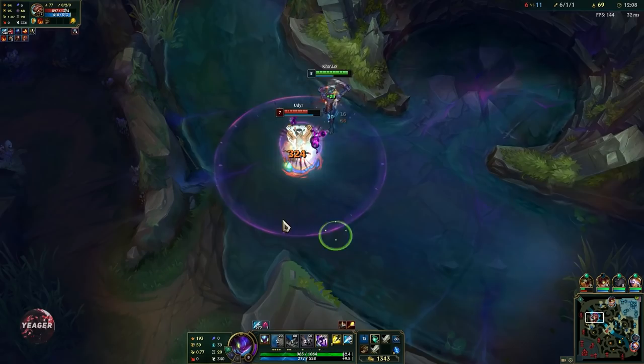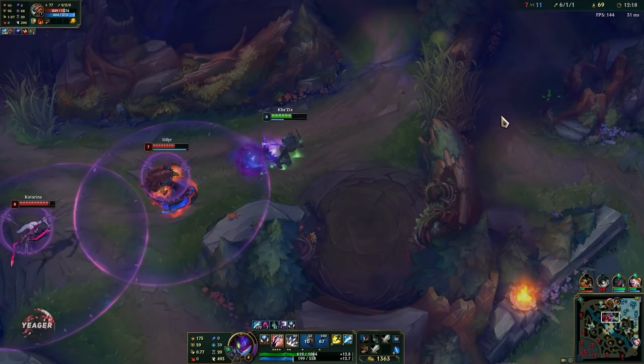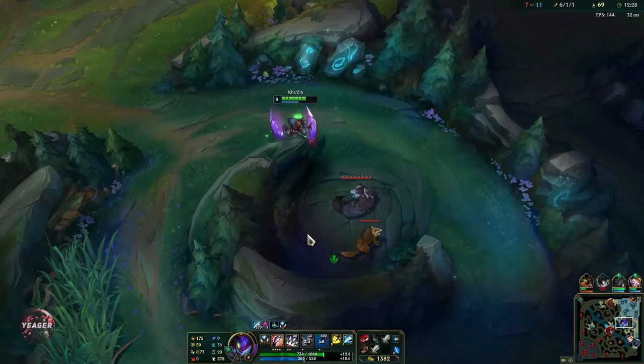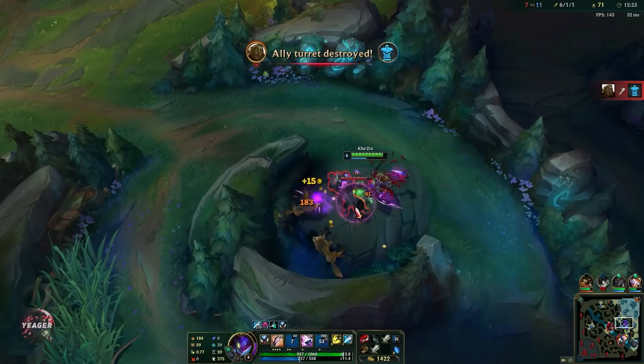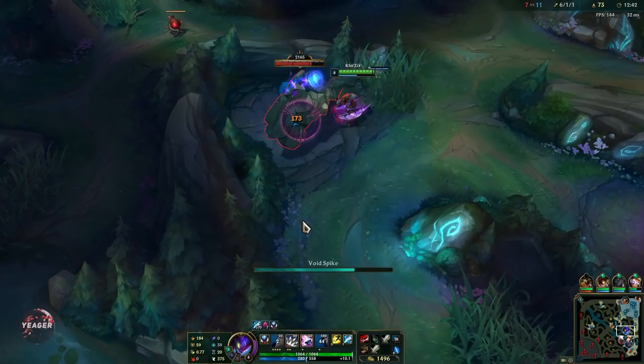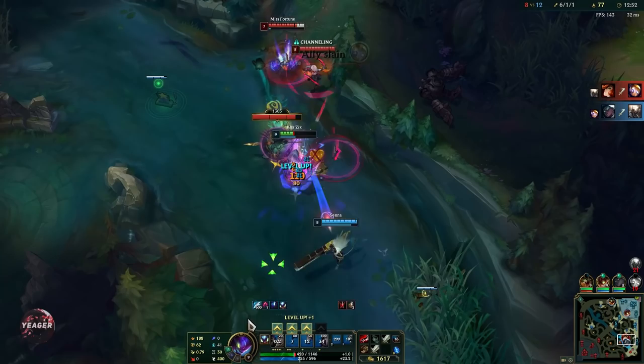You can actually secure objectives like dragon or Herald because your evolved Q is basically a second smite. If you combine your smite and Q at the same time you deal a lot more burst damage — something most junglers will not be able to match, unless you're playing against Nunu since he also has a smite on Q. Against most junglers though, always try to time your Q and smite simultaneously when contesting objectives.